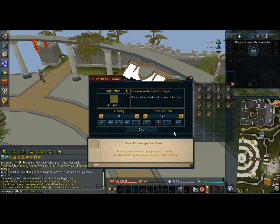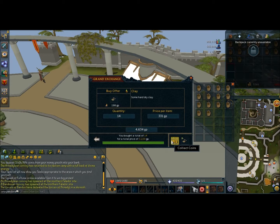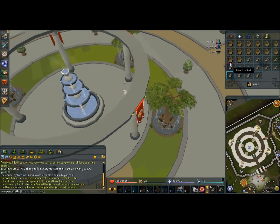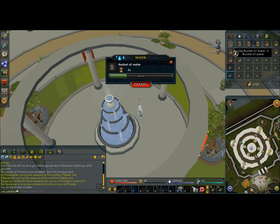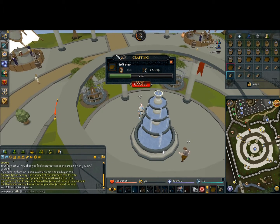You buy clay, 14 at a time. Then you take your buckets — you can use bowls or jugs too, pretty much anything that can hold water — and you fill them up at the fountain in the center of the GE. It does this automatically, of course. Once all of your buckets are full, you then use them on the clay, and you turn your clay into soft clay. This also gets some crafting experience, but it's not too much so I wouldn't really worry about it.